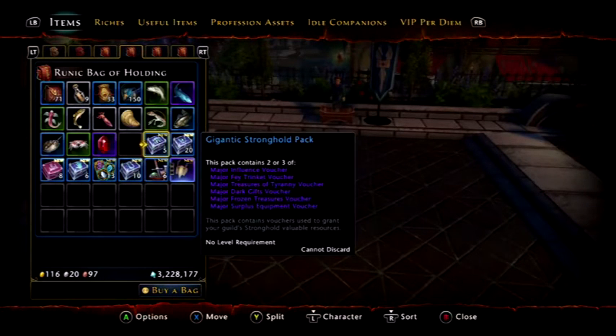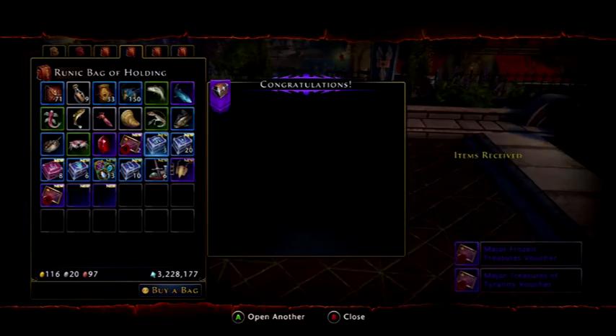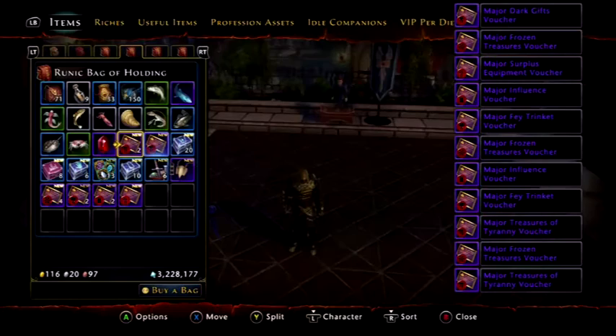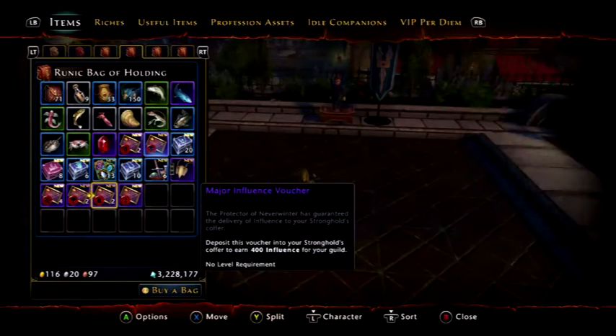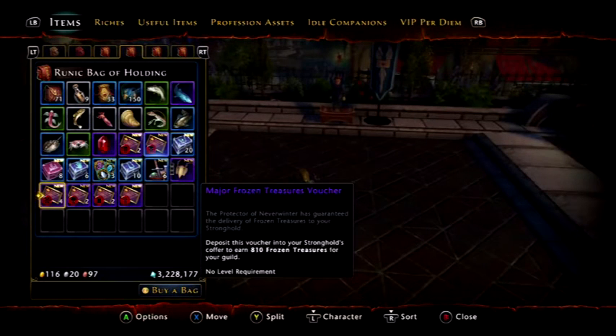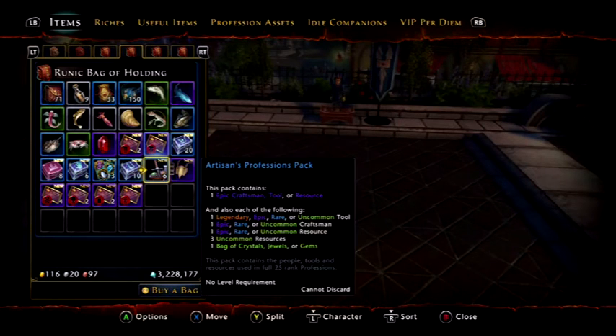So let's open these gigantic ones first, just get the vouchers out of the way. So we got treasure, tyranny, dark, surplus, influence — which is nice — fey trinket, and frozen. Okay.